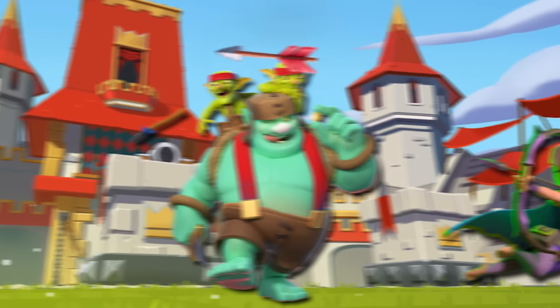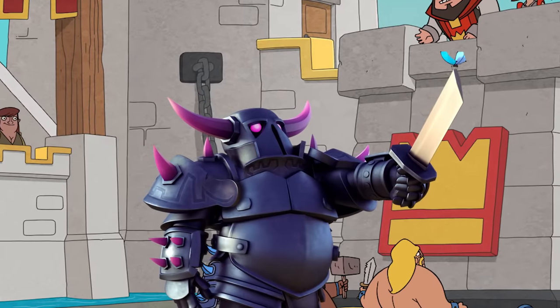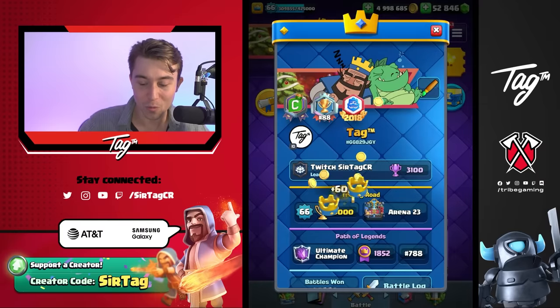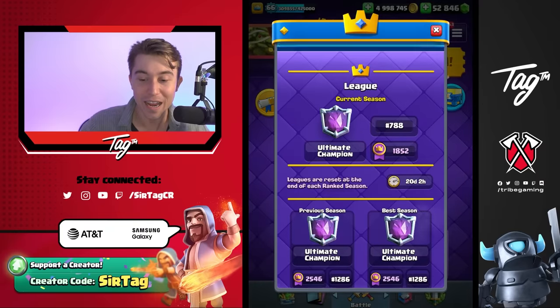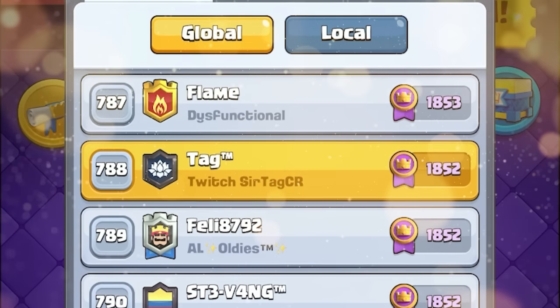In an effort to counter Goblin Giant, we caught an Electro Giant player in the crossfire. Instead of slashing down his tower with the Pekka Sword, our Guardian had it all handled. We're pushing up some ranks all the way to 788 in the world. Let's see how high we can get today — it's always nice to see our name on top of the global leaderboard.